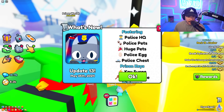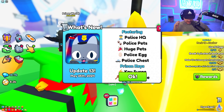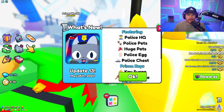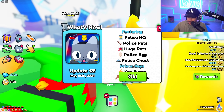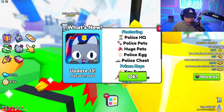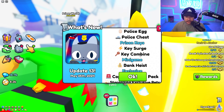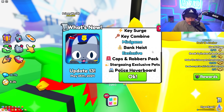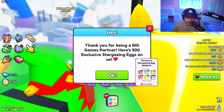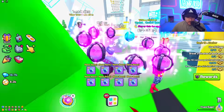A new update just came out in Pet Simulator 99 and we got a bunch of new things in the prison world. I was on time for this one so smash the like button and let's get into it. Right here we have Police HQ, police pets, huge pets, police egg, police chest, key surge, key combine, bank heist — that's sick — and there's a cops and robbers pack. I got 500 eggs, this is the best news of my life.